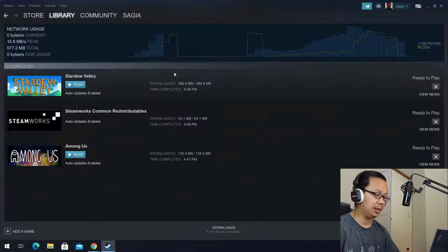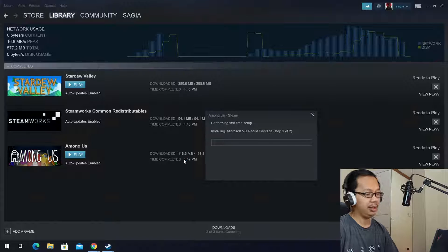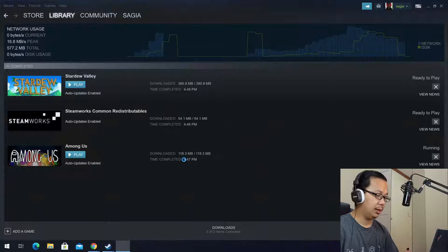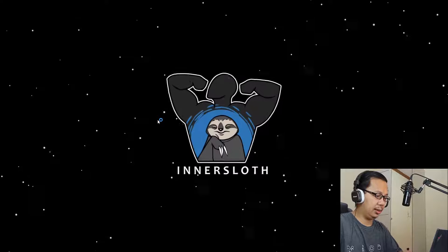We've completed installing two games — Among Us and Stardew Valley. Let's start with Among Us. It's installing several prerequisite requirements, and here we go — let's play Among Us.